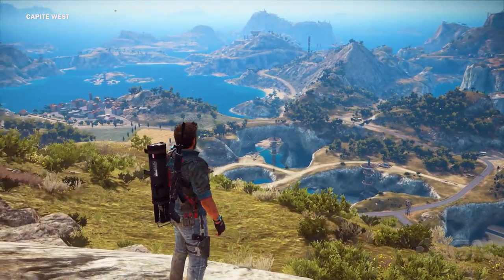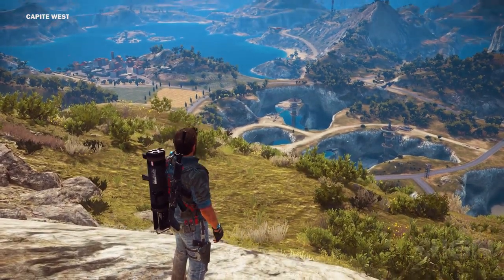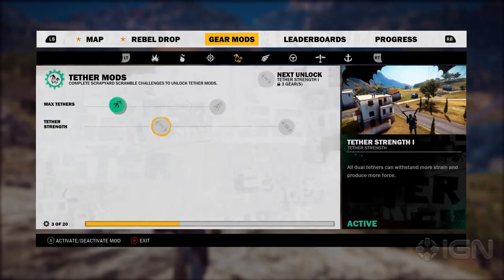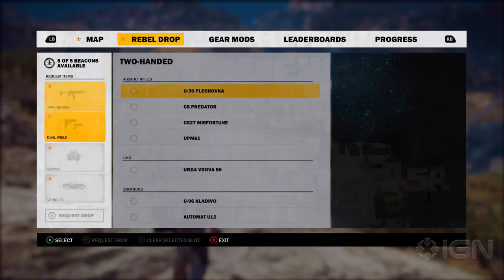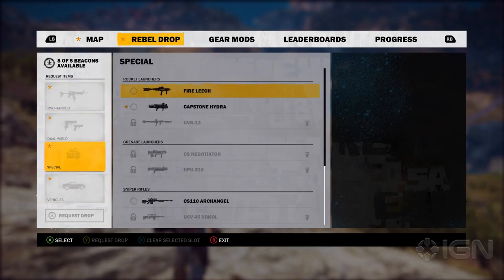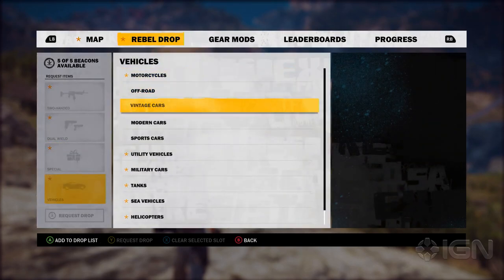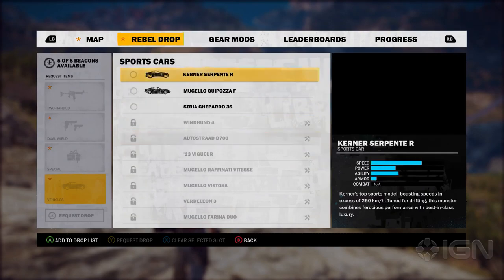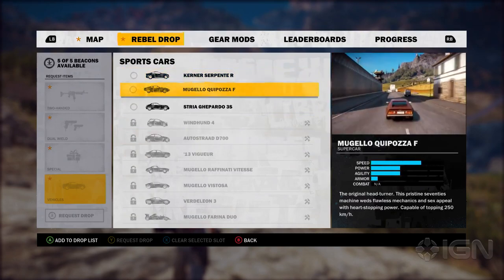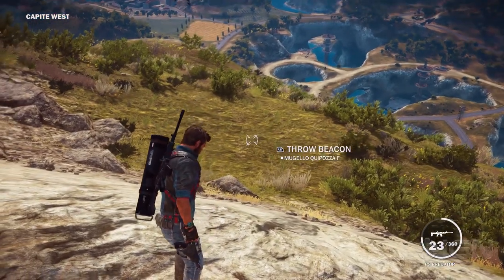So let's look at our first mod. We're going to jump in and do a rebel drop right now — we're going to rebel drop ourselves a vehicle. The rebel drop system is pretty easy: you just need a beacon. You can rebel drop any weapon, any special weapon, two-handed weapon, anything you want at any point. We're going to rebel drop ourselves a vehicle — let's get something not too big. Maybe a vintage sports car. Always looks good — a little James Bond, a little Italian flair.